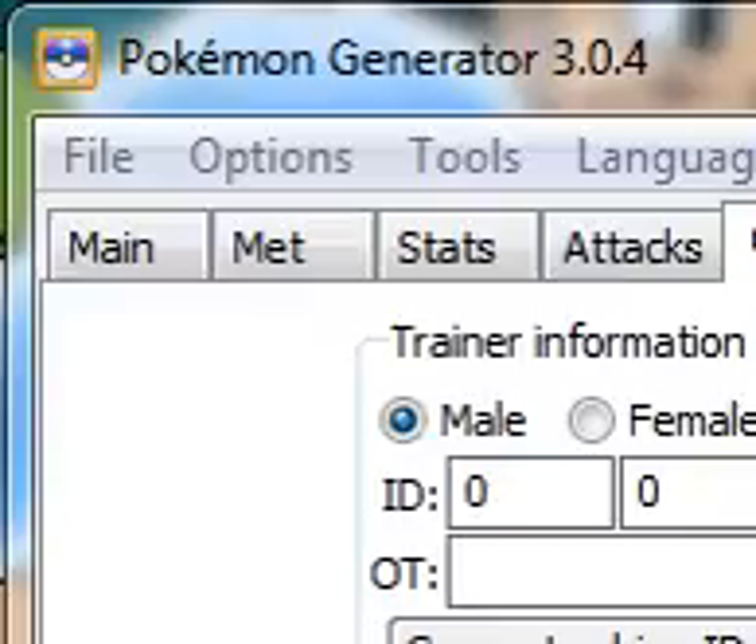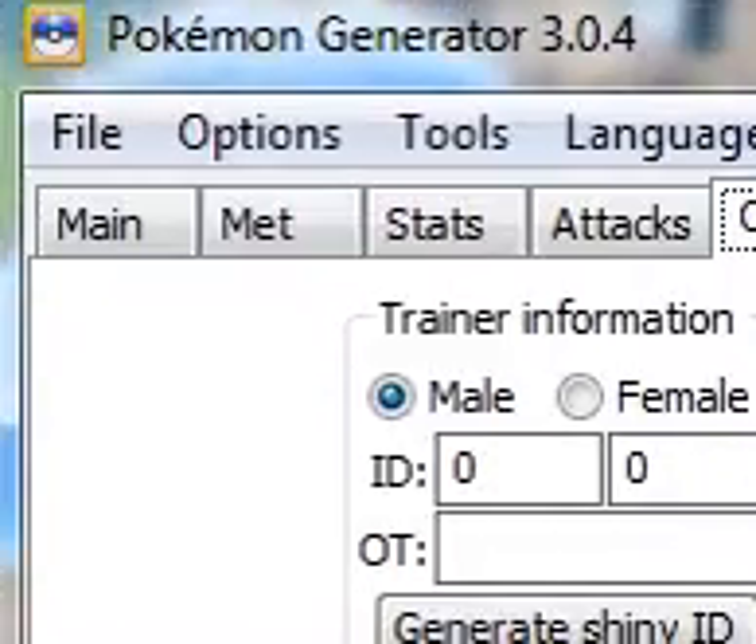Welcome guys, this is another tutorial on how to get any Pokemon you want. This is the easiest way I found out. This is a Pokemon Generator 3.0.4.